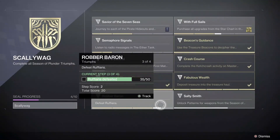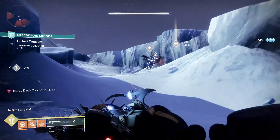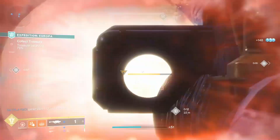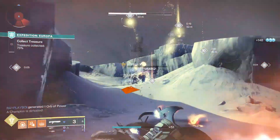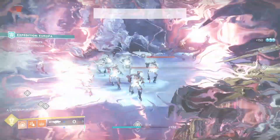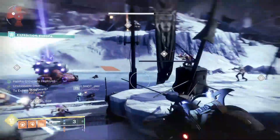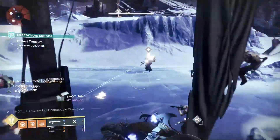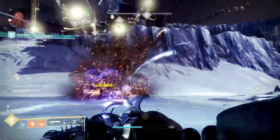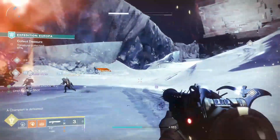The final triumph to complete the seal is Robber Baron — defeat 50 ruffians in the Expedition activity. Ruffians are Unstoppable Champions that seem to spawn around 3 minutes after activating the drill at each location. However, it should be noted that if you finish throwing your treasure too quickly and start escorting the treasure haul, everything will despawn and the ruffians won't get a chance to spawn in. Bungie has unfortunately removed the timer in Expeditions so you can't see the time anymore — hopefully that is just a visual bug which will be fixed soon, and will make the triumph a little easier to complete.